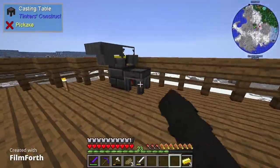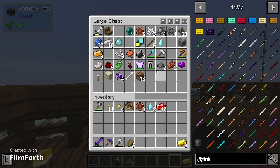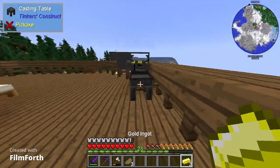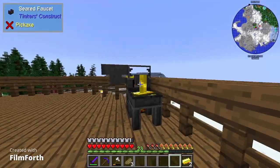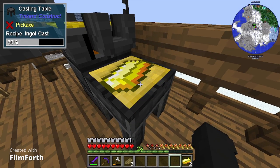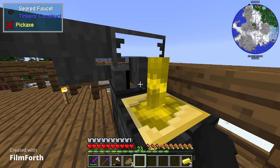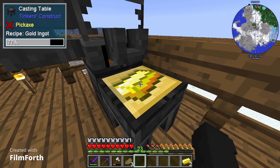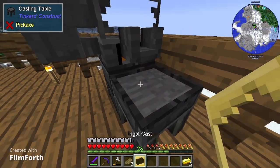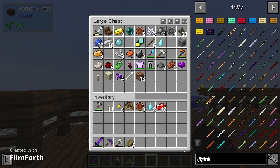I don't even know what I'm doing anymore. What I can do is make an ingot mold - I'm going to make a gold ingot mold out of gold ingots. Ingot cast! Yay, awesome. We're putting the casts in that bottom chest - that's now the dedicated cast chest.